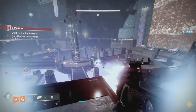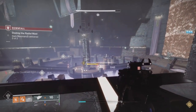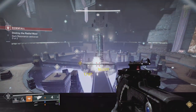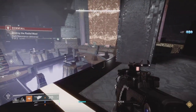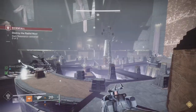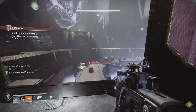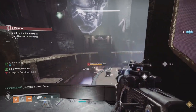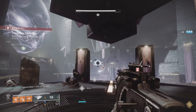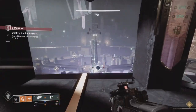Prometheus Lens synergizes excellently with solar 3.0. Sunshot is another option — it applies a small amount of scorch on every hit, and the solar explosion deals a small amount of scorch too. It's not classified as Incandescent and doesn't do huge scorch, but everything you touch with Sunshot will be scorched, making it a solid companion for Dawn Chorus.